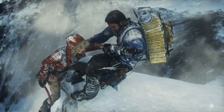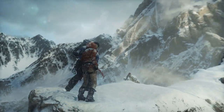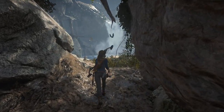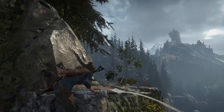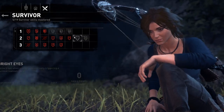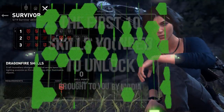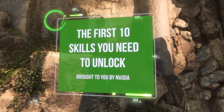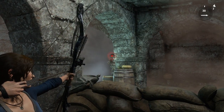Rise of the Tomb Raider is finally out on PC and it looks stunning, but beyond the picturesque snowy peaks and luscious green forest lies an action-adventure game with fantastic depth and variety. The skill upgrade system alone has over 50 unlockable perks for Lara to enjoy, so to help you spend your hard-earned XP wisely, here's our guide to the first 10 skills you should unlock.